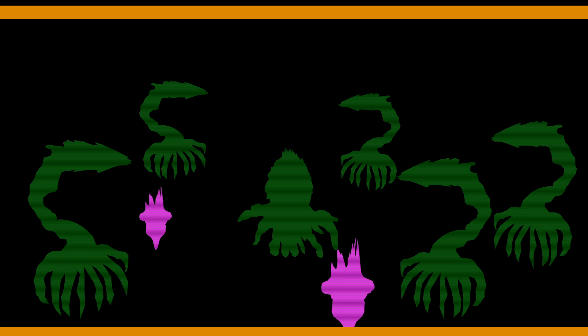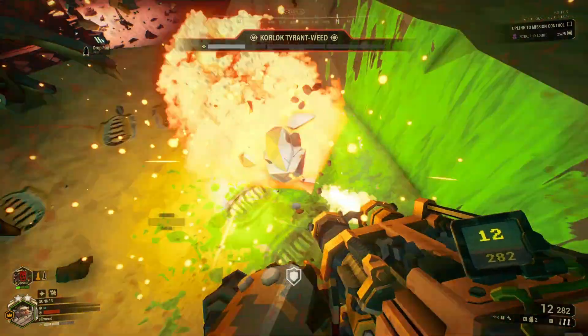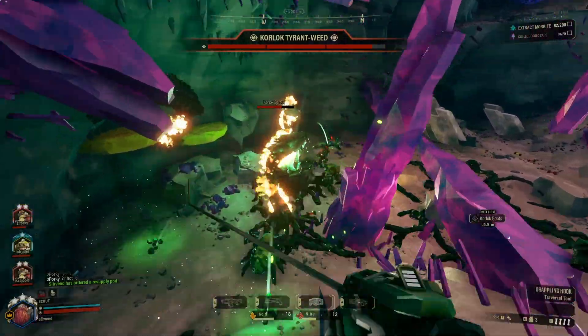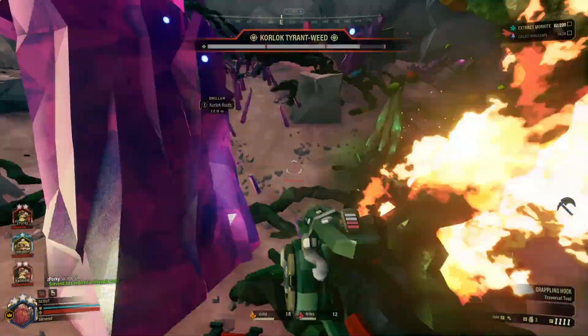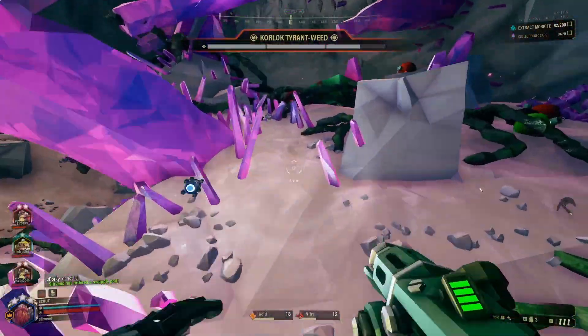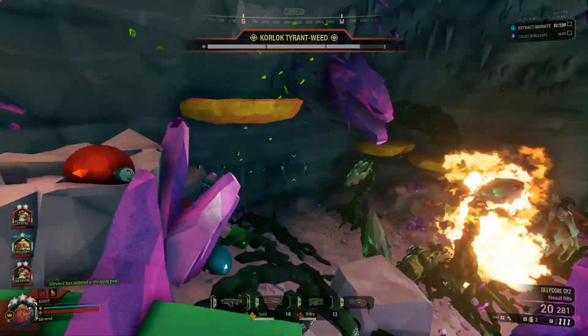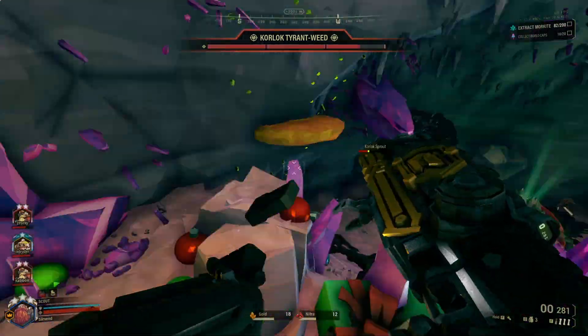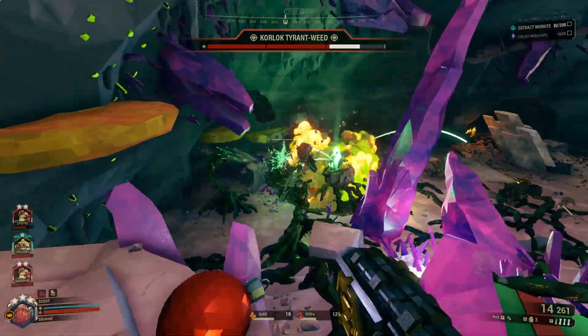Defeating the Tyrantweed is basically a process of eliminating enough parts to open the clam and damaging it — rinse and repeat. But the Corlock Tyrantweed acts as a check on a mining team's ability to plan, coordinate, and prepare. They aren't technically difficult to fight, but taking too long to act, being unprepared, and panicking can lead to disaster either way.